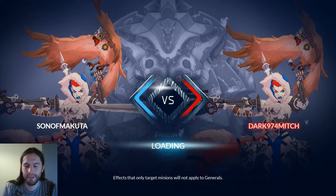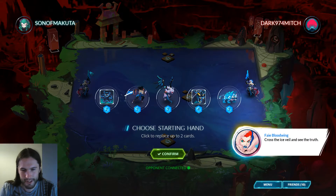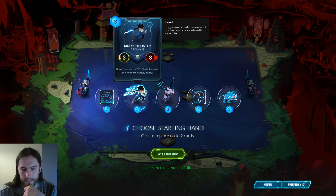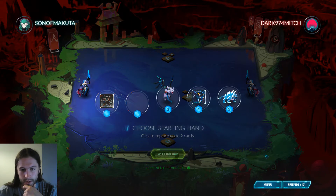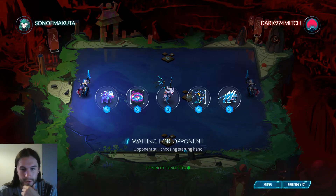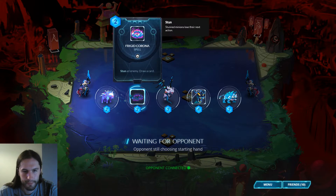Mirror match on the play as well — we need mana death grip and we need her to not have mana death grip. This is a hand I'd love to see if I was on that side of the table, but I'm not. I think I'd rather have a wolf raven than a kindred hunter. Turn one corona is okay because it makes the wolf raven miles better — this guy's normally awkward going first but he'd be just fine if we coroned.